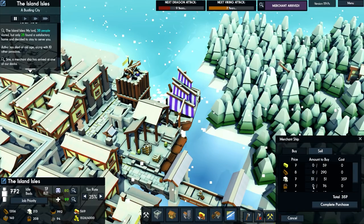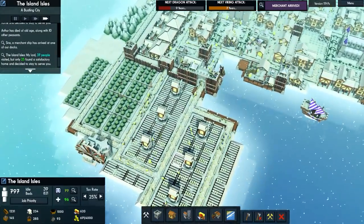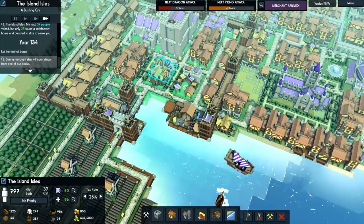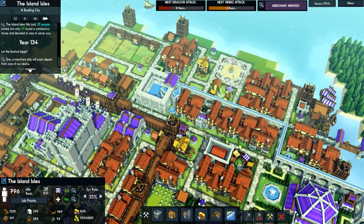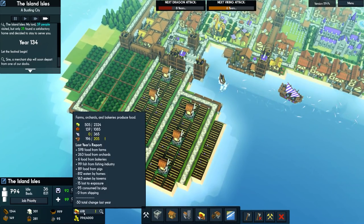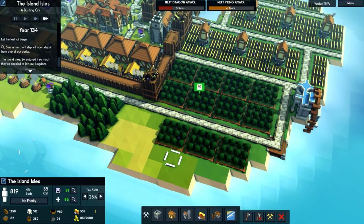We'll buy all the stone available from the merchant. I'd like to buy all the fish and apples too but that's very expensive so we won't do that. We're on 821 beds with 797 population. Let's run a festival - why not! It doesn't activate all of them on the map sadly, just this one. Plus 15 from recent festivals, plus 7 for excellent health. Still not a great amount of food though.